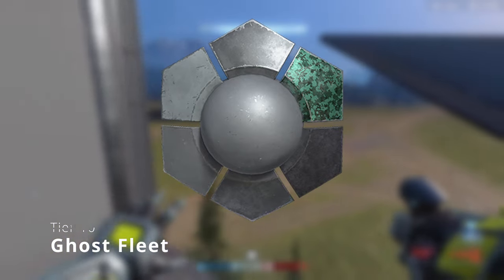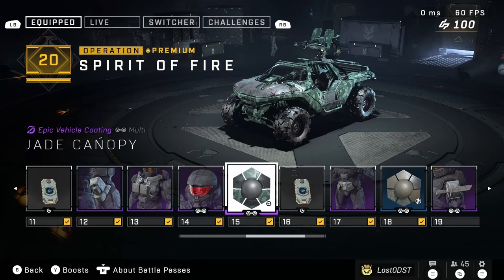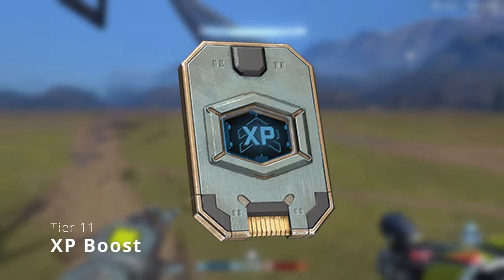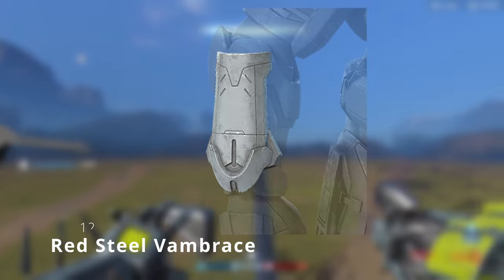Tier 10 is the Ghost Fleet weapon coating, which doesn't look really that interesting — it looks kind of like the Jade Canopy vehicle coating, similar in a sense, but based off this image it doesn't look too crazy. Tier 11 is another XP boost.